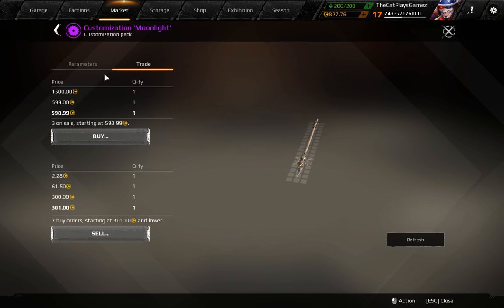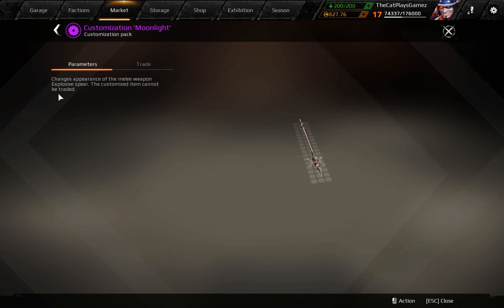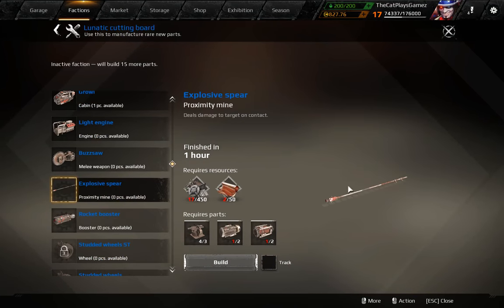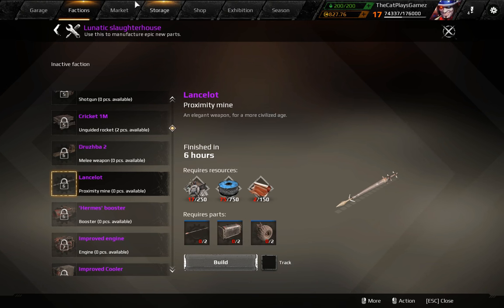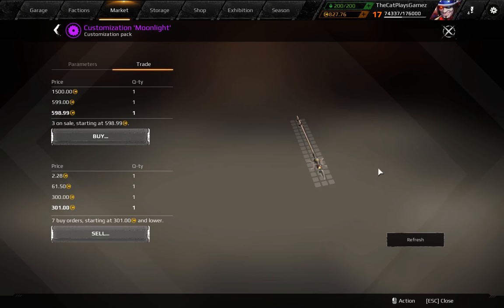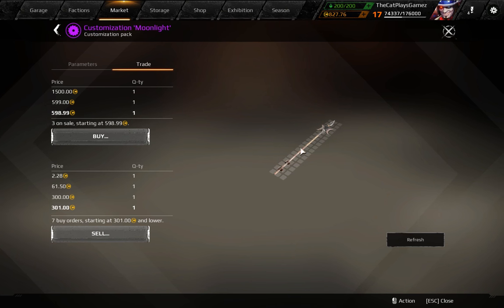The last one is the Moonlight, which is based off the explosive spear — the rare one, not the epic Lancelot. So if you buy a Lancelot you cannot change it; this customization is for the explosive spear. It gets a more or less medieval look, similar to the Lancelot spear, with a pretty cool front and a rotated metal bar.